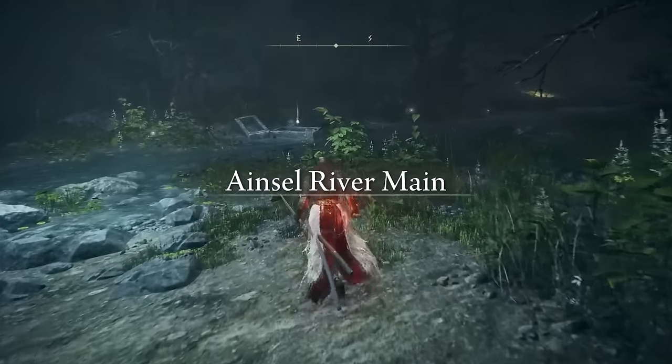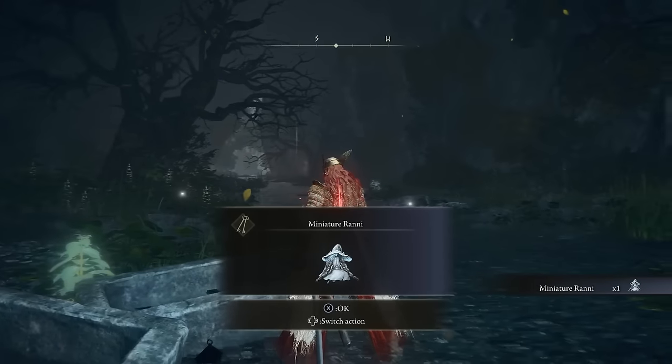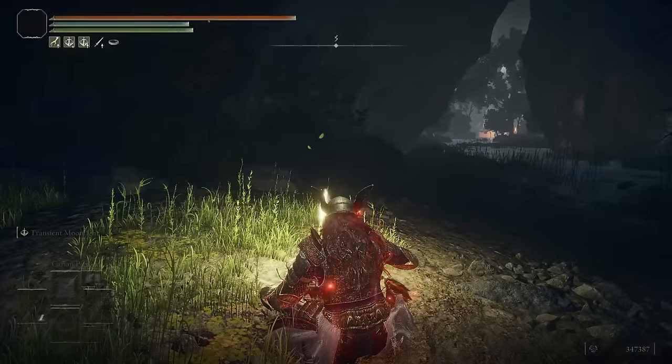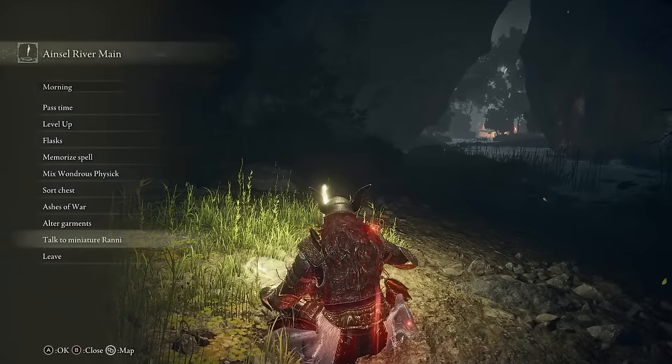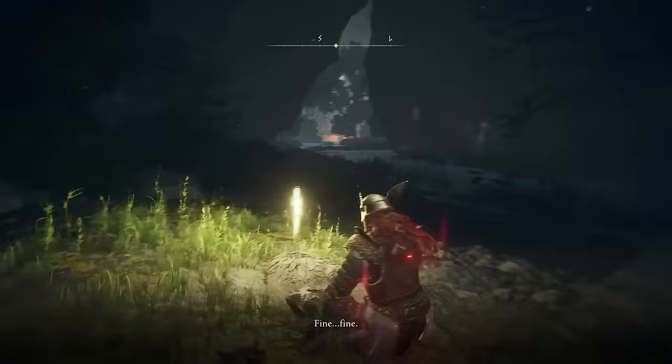As soon as you've taken the teleporter, there will be a coffin in front of you containing a miniature Rani doll. Go to a nearby Site of Grace and speak to the doll three times until she talks to you — she'll reveal some lore and tell you to hunt and eliminate the baleful shadows.